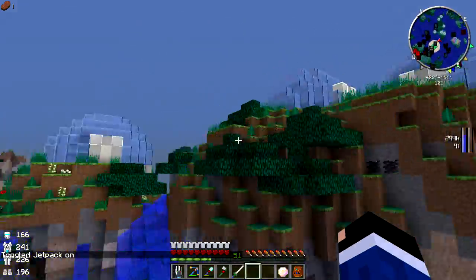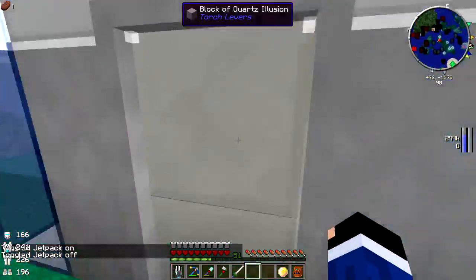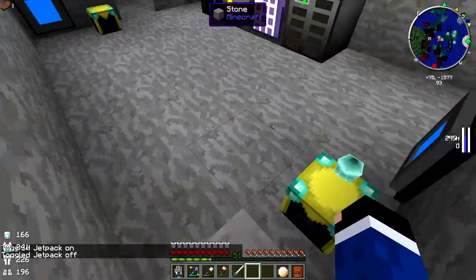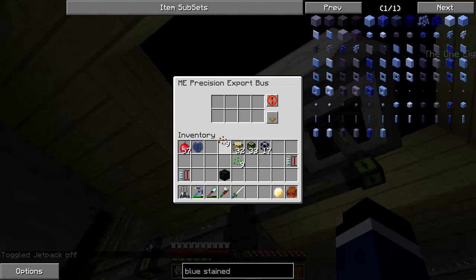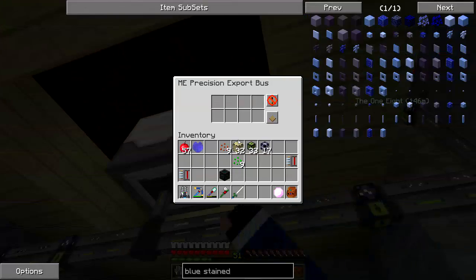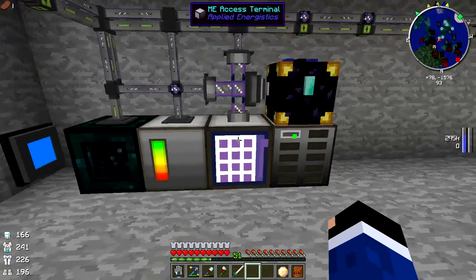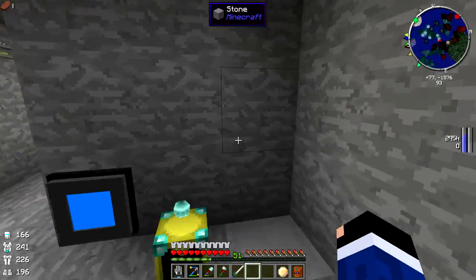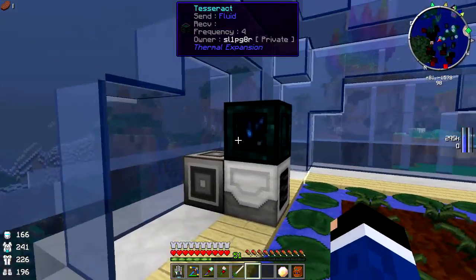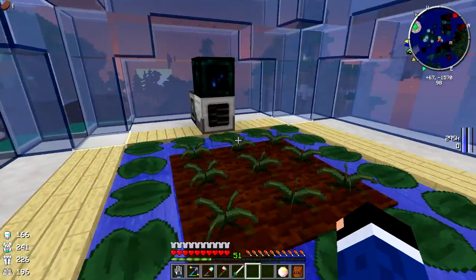I added a couple more of these greenhouses off camera. We'll come over to this new one and set it up. Everything should be good to go - we head down inside, set this one up for cow seeds and this one for creeper seeds. Then we squirt these into the system and we should see that these are planting and will start growing. Everything's getting put into its correct spots.